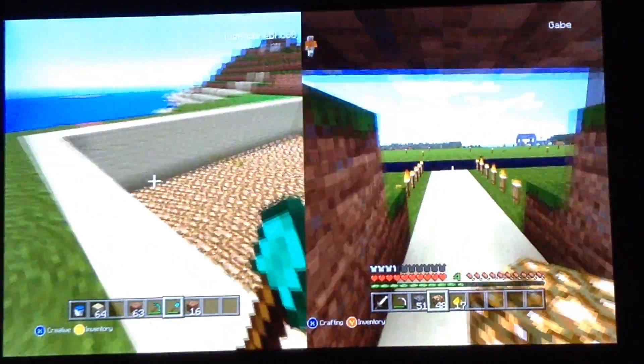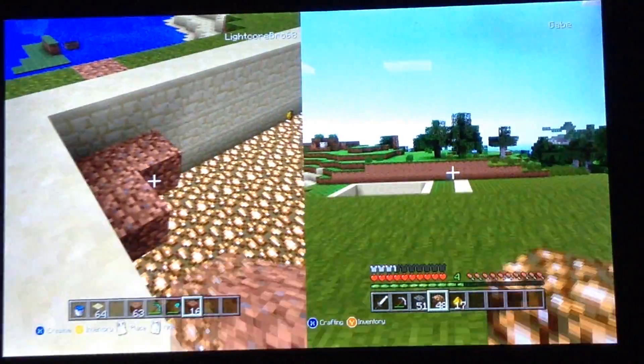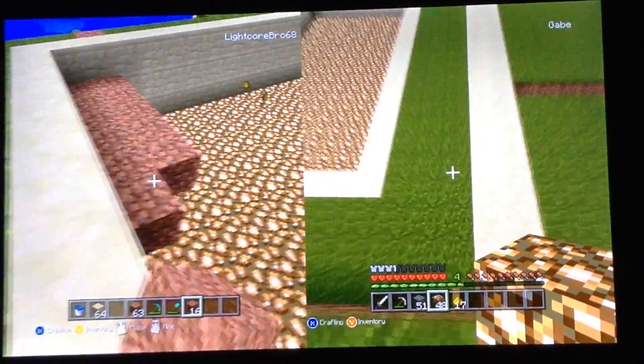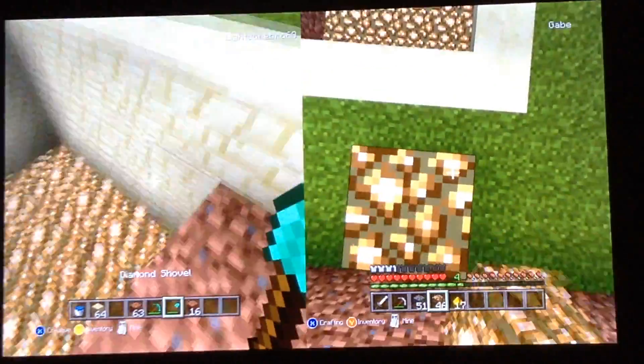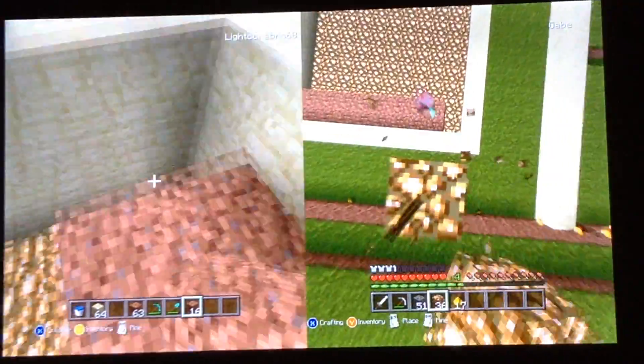Seth, can we build — yeah, this looks nice. So, Seth, do we want to build a trash compressor here too? Once we make the pool — no, we're not going to build a trash compressor yet. We're just designing it on how it would look. Good thing we dug up a lot of dirt when we made this flat space.